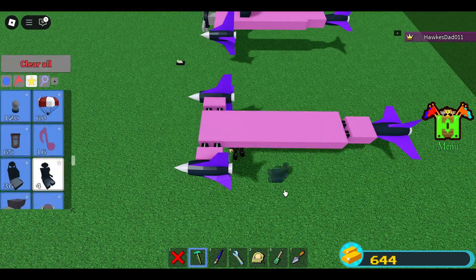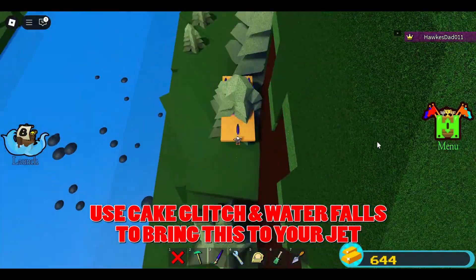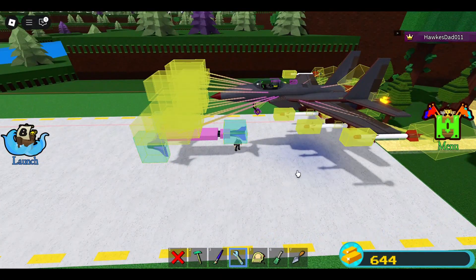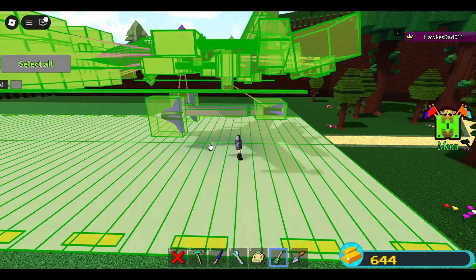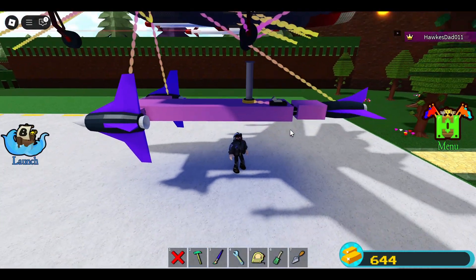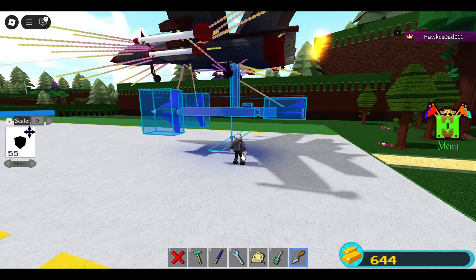To attach this to the jet, delete the seat because the jet already has one. Place this under the jet — it must be centered. Bind the jets to the original seat of the jet. You can move the mechanics so it is at the center when assembled, then place a piston here. If needed, you can add more pistons and adjust the mechanics.